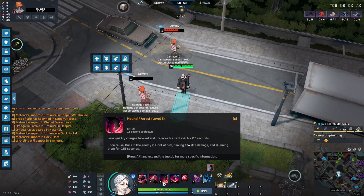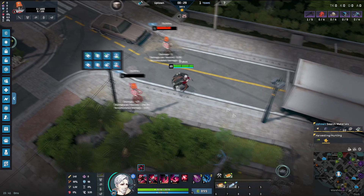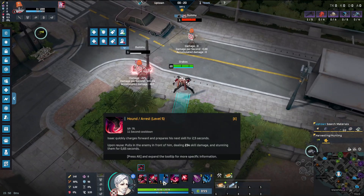His E is called Hound and Rest. Isaac quickly charges forward and prepares for his next skill for 2.5 seconds. It's a dash and you then deal damage and stun enemies, but you have a window to reactivate the ability — it's a two-part ability with 2.5 seconds to decide when to use it again. When he reactivates it, he pulls the target in front of him and then deals the damage and stuns.